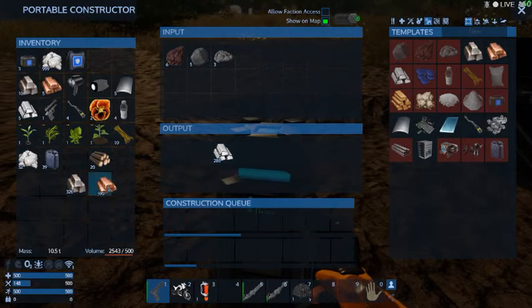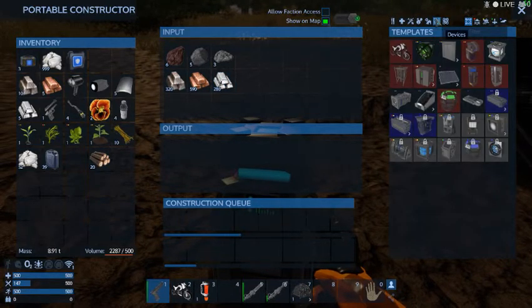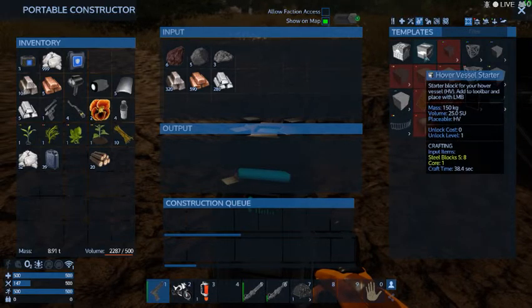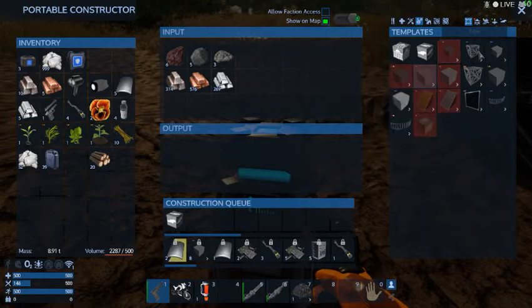This is what we have, which we can make for now. What can we make? Hovercraft — can we make hovercraft? Yes, we can! Let's go for it. So with that, we're going to have to use the base.